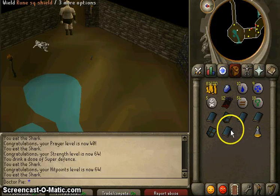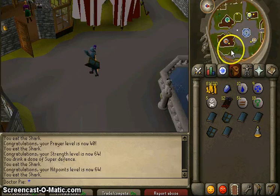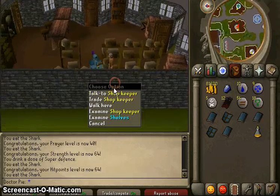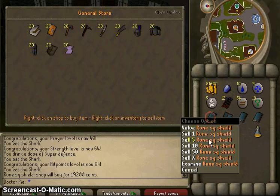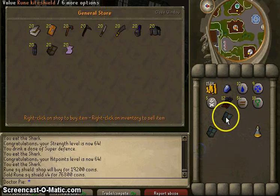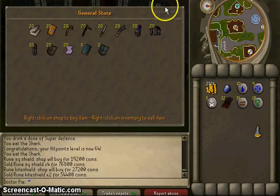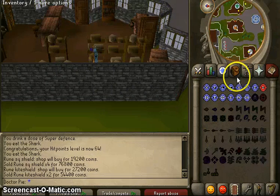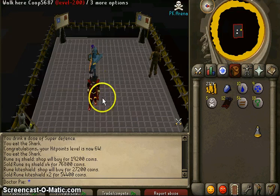I think Dragon scimitars are like 100k — that's what I was told by my good friend Red Eye. I'm not sure why his name is Red Eye, but he's a pimp. Let me sell all of these. Woo! 200k. Let's see how much of douchebags these people are going to be.